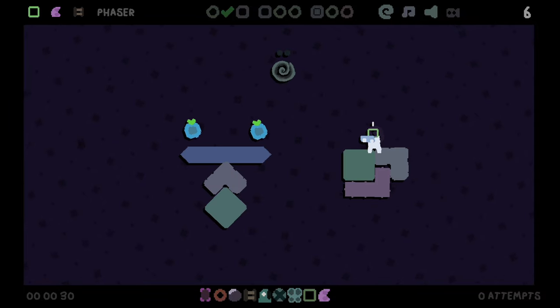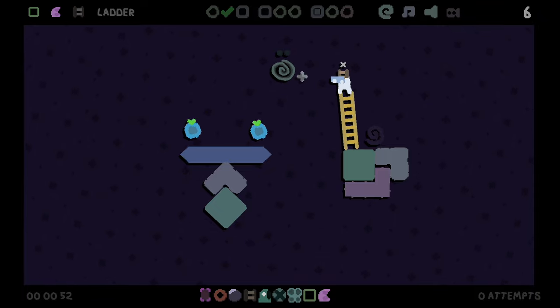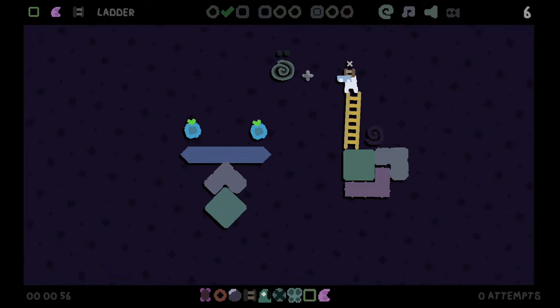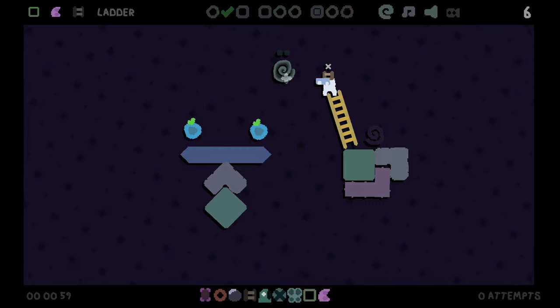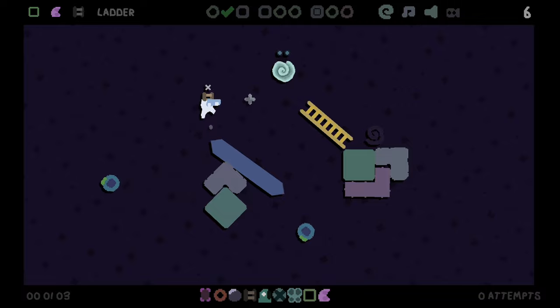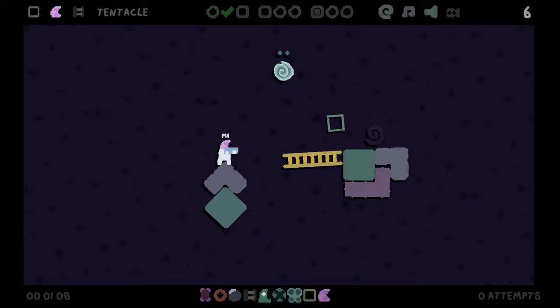Phaser, tentacle... we need like a ladder to finish. That's not even that easy, to be honest. We could use the ladder and then phaser through it, maybe. I think those move. I'm going to ladder up first. Let's angle ourselves here. Yep. This is bad. No. Okay, that doesn't really matter, actually.